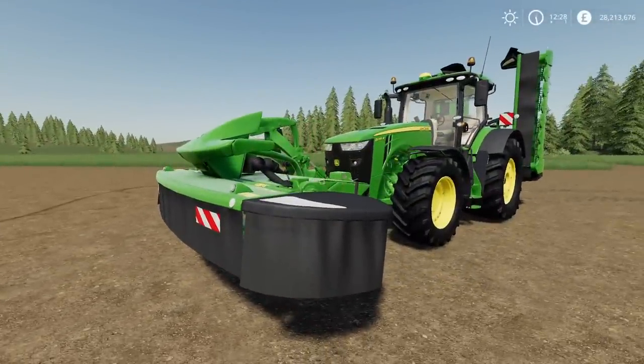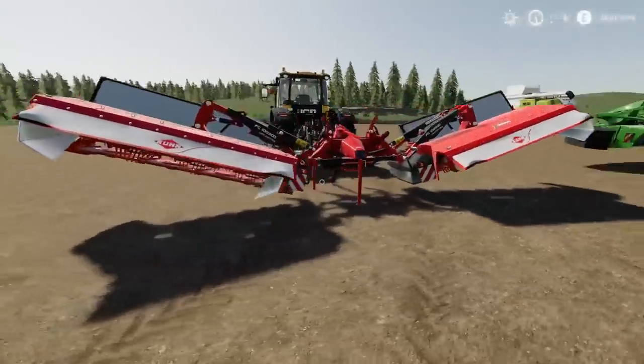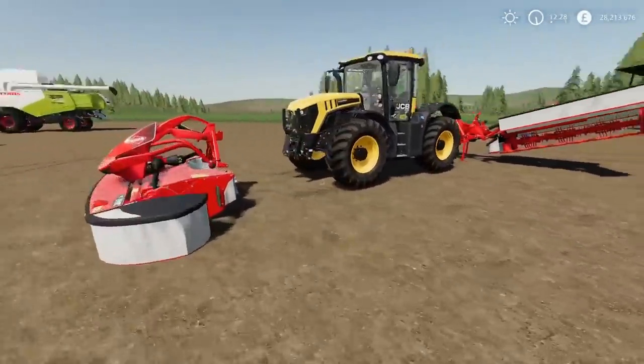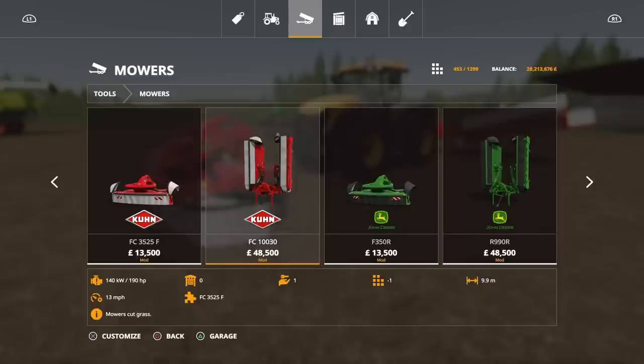We do have the option to lift up the front section so you can actually see the mowers in action — often they're hidden behind the skirt bits on the sides. You'll find these under tools, under mowers. The FC 3525F is 13,500, four slots, 90 horsepower required, runs at 13 miles an hour. The FC 10030 is 48,500, requires 190 horsepower, 13 miles per hour, 9.9 metres wide. The main colour option on both just changes the name bars in the middle.